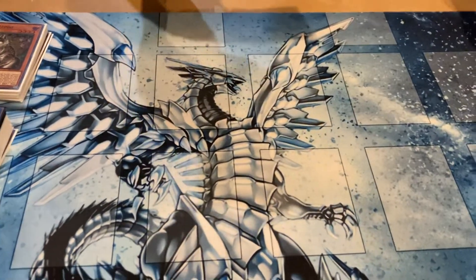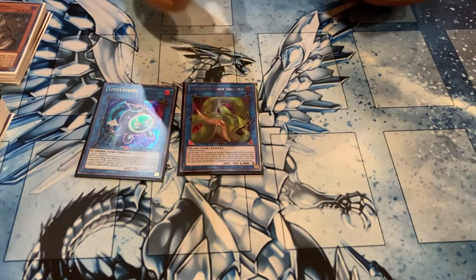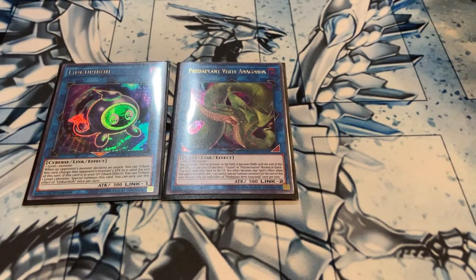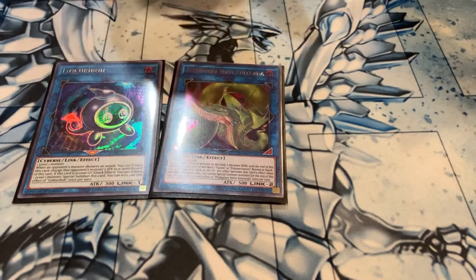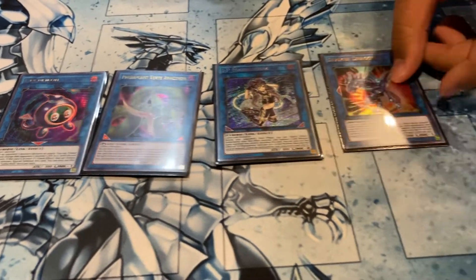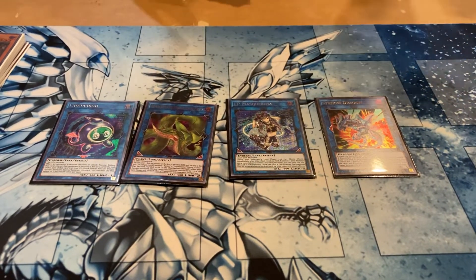We have one more small package before the big Links. I play one Linkuriboh, which is amazing with Matrix — you have to play this because it lets you add the other Matrix. One Verte Anaconda — not for Dragoon, for once. It's amazing just to send a Fusion to the Graveyard and being able to banish the Fusion to search anything you want the next turn. I took Dragoon out because every single time I played that card, I drew Dark Magician or Red-Eyes Black Dragon in my opening five cards. I play one IP Masquerena and Strike Your Dragon — you use it to link off your Wyvern and your Collapse to add the other Wyvern and Collapse, getting more extensions and plays.